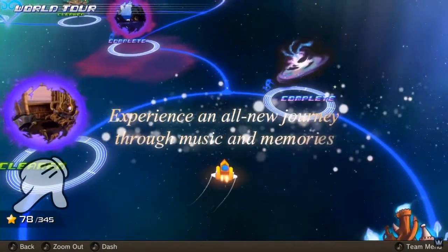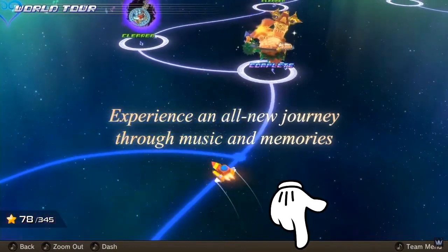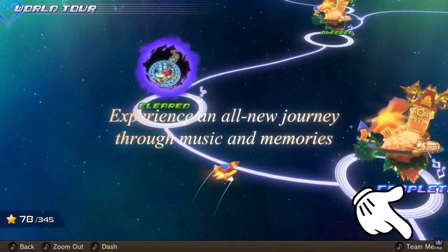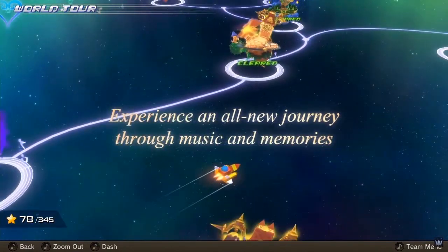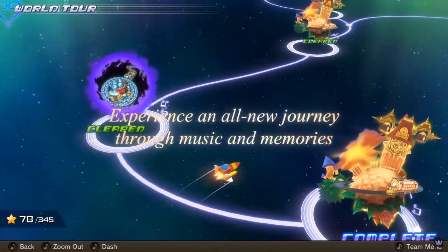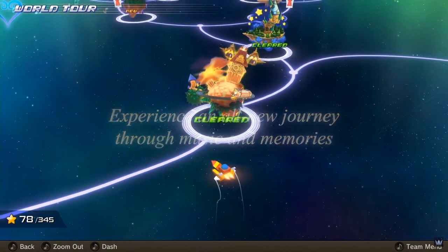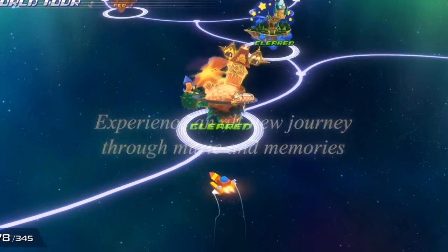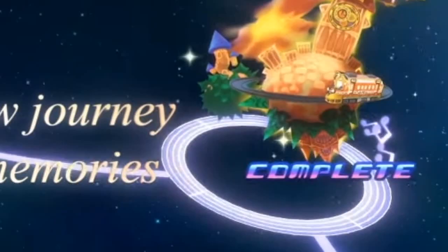With a different colored orb, you will probably be able to differentiate between different types of levels, such as darkened ones being boss battles. On the HUD we can see stars, a back button, a zoom out button, and a dash button. There are also two Twilight Towns — probably nodding to the data Twilight Town Roxas is in and the real Twilight Town Sora explores. There are also branching paths, one going to Kingdom Hearts 2 worlds and another to what I assume are the 358/2 Days worlds.